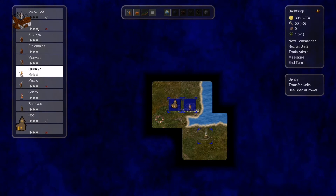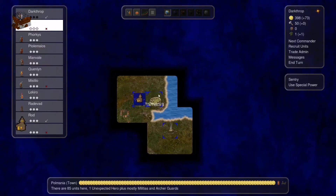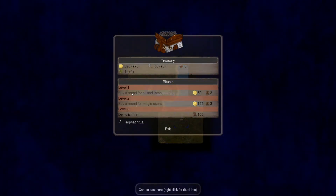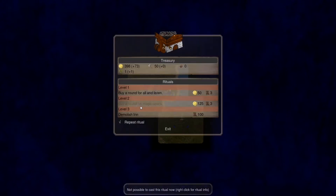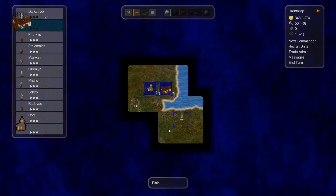We already have an inn — I built it last time before ending the video. If we use this special power, there's a possibility I'll be able to recruit a leader through this ritual. Let's try — level 2 ritual is not possible because I don't have any library in this location. This one only requires an inn, so let's start it. No one answered the summoning this time, but I put it on repeat, so the ritual will repeat on its own over time.